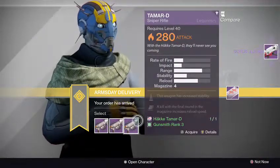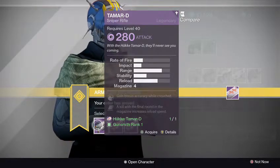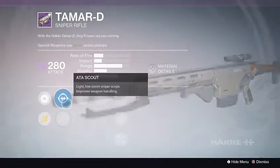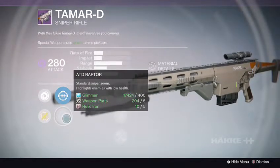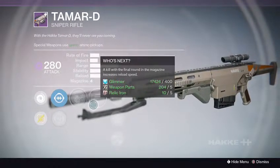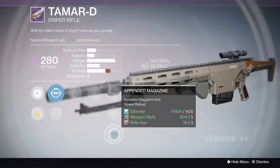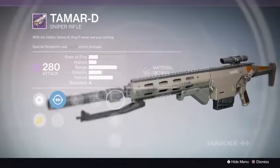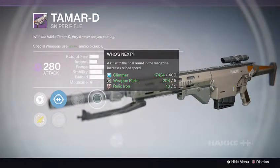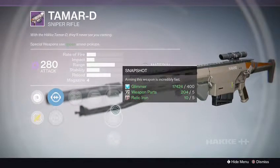Next up we got the Tamar-D sniper rifle. We got the ATA Scout Sights with the ATD Raptor Sights. Not bad. We got Take a Knee, Who's Next, High Caliber Rounds, Snapshot, and Appendage Magazine. Gain bonus accuracy when crouched, fighting around the magazine for increased reload speed. Not quite.